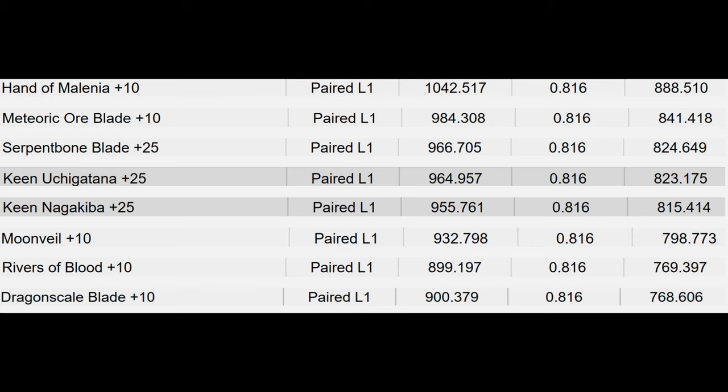Next up is Meteoric Ore Blade, which was also further down the list originally. Same thing with the Serpent Bone Blade. And then the two infusible katanas — the Uchigatana and Nagakiba — are back being middle of the pack, when they were middle-upper before.